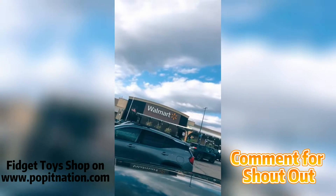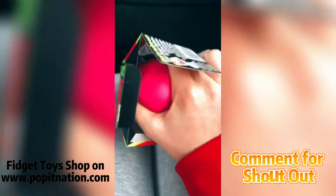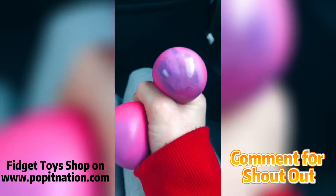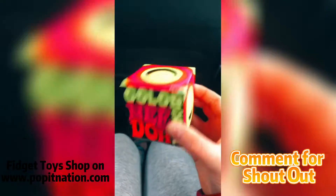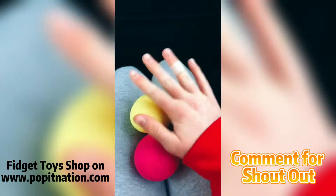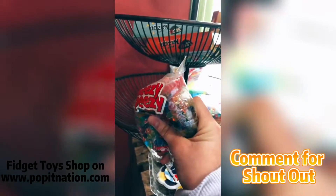Fidget hunting at Walmart — monkey noodles! I didn't find much but I'm so excited that I found these. Let's unbox them! First is the pink one — oh my gosh! That is so cool, I love the texture and it's so soft. Now the yellow one — I love yellow. Oh my gosh, this is so good! I love the texture. I definitely give these a 9 out of 10. Bye!